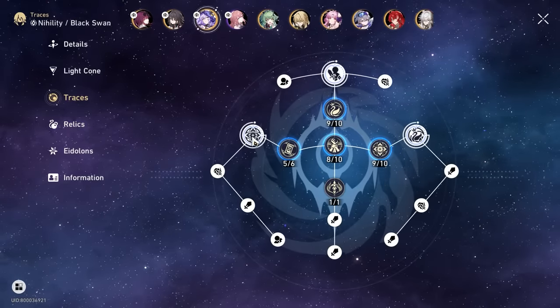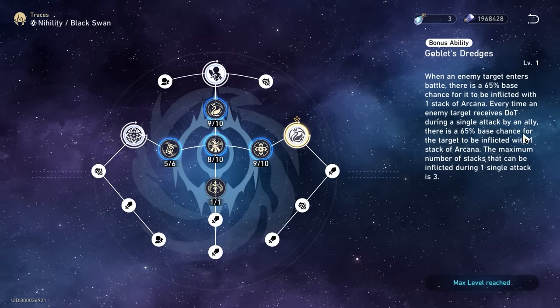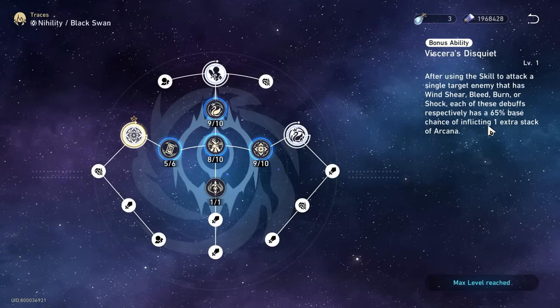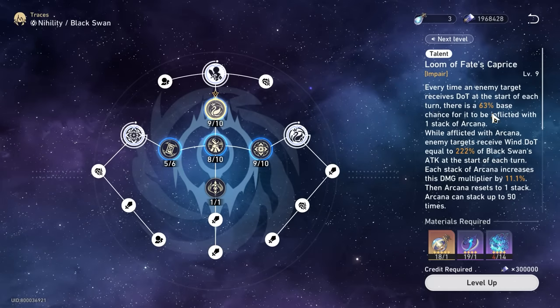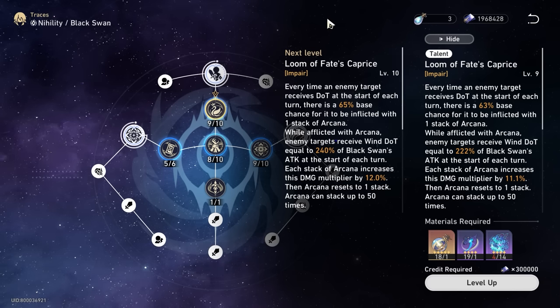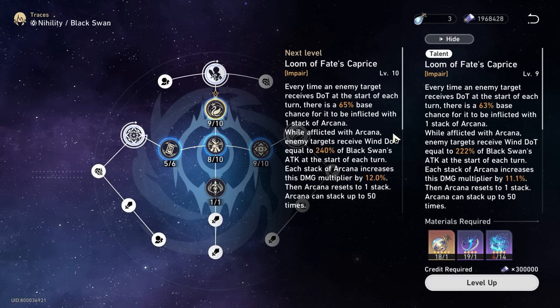First, we need to look at her Traces. Trace 3 on the right side has a 65% base chance to inflict one stack of Arcana on a target. Her left-side bonus ability, Viserys Disquiet, also has a 65% base chance to inflict one stack of Arcana. Her talent ability is also around 65% at level 10 to inflict one stack of Arcana. Unlike many other characters, you need to build effect hit rate to get maximum value and push that 65% base chance as close to 100% as possible.